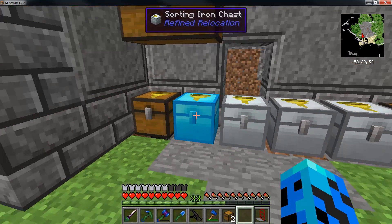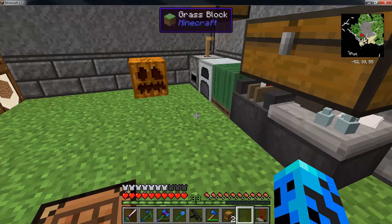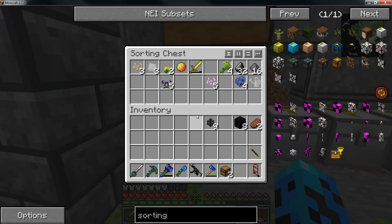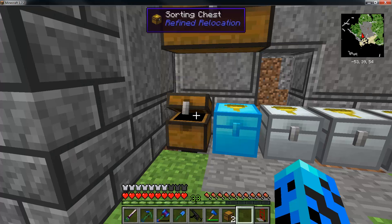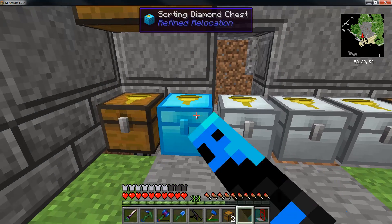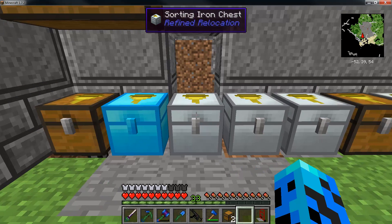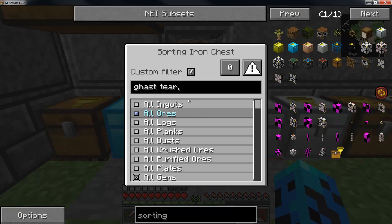Alright guys, I'm back. I spent about five or ten minutes putting this together and it's actually quite cool. Like I was saying — import chest. Basically anything that's in this import chest doesn't have a valid destination at this point, so that's still something that needs to be set. I have ingots and dust here, gems there.